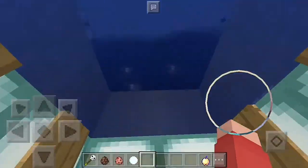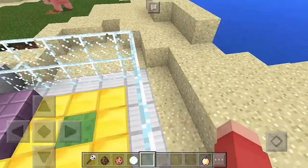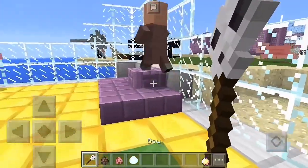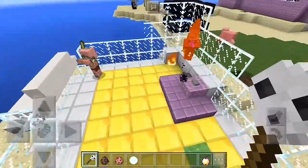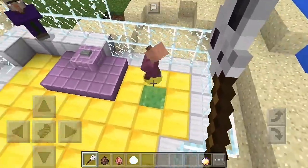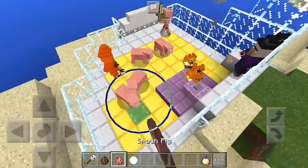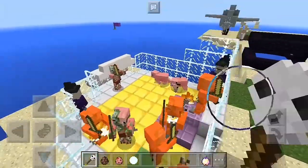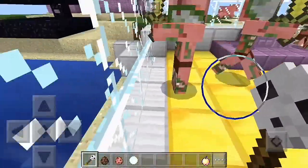Now let's get back to the showcase. As I said, you can turn pigs into pigmen, and turn villagers into witches. Pretty much make like an army of mobs using just one magic wand. Look — witches and then pigmen. Let's see how many can spawn here. All those normal passive mobs became monsters.